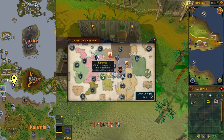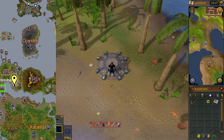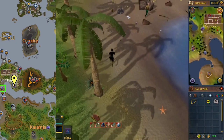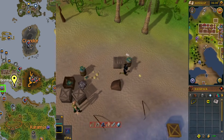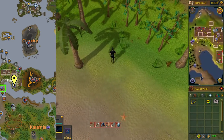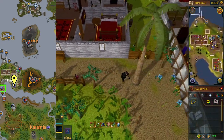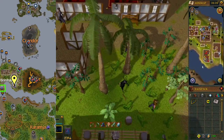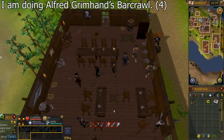Run west to the bar in Brimhaven. You can also use the Karamja Lodestone, shown by the green square, although it's probably about the same speed. Talk to the bartender and select the fourth chat option.